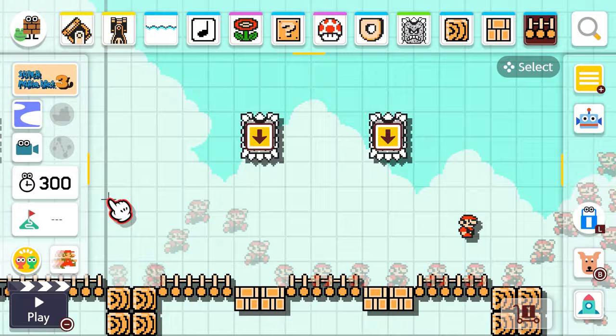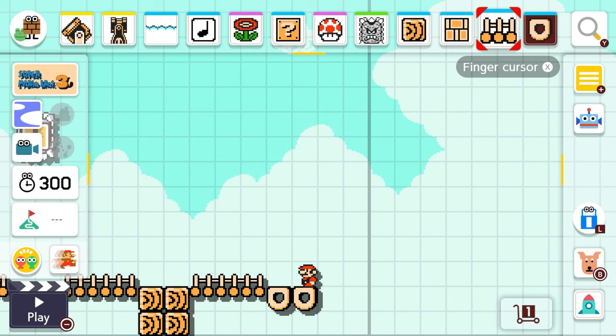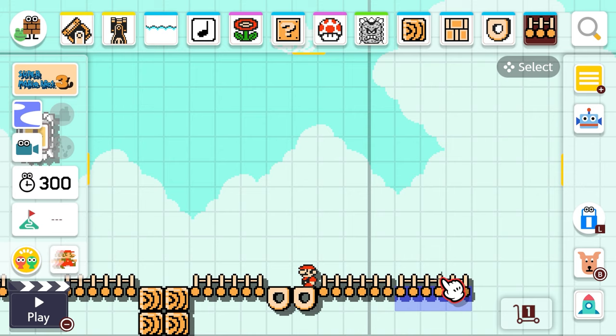Now we need the next section, and I think I'm gonna use some of the donuts now because they're so fun — they're just cool, they're like real donuts, I wish I could eat them. We'll put down some more of the bridges and I want to have that be one solid bridge — get out of here, there we go.